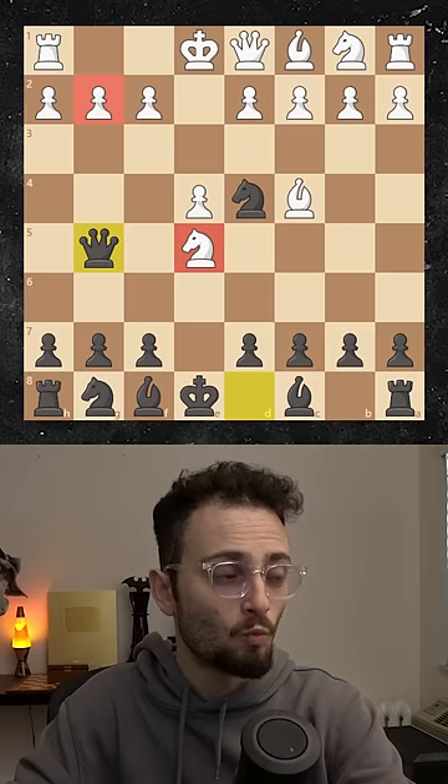You play queen g5, which attacks this and this. White takes here, attacking your queen and rook. But now you play queen takes pawn. White will see that and save their rook, but now queen takes pawn is check. If queen here, you take the queen. But when the bishop blocks, this is checkmate, and you win in just seven moves.